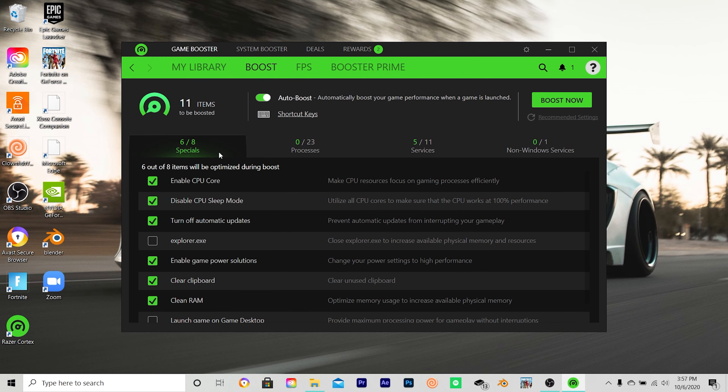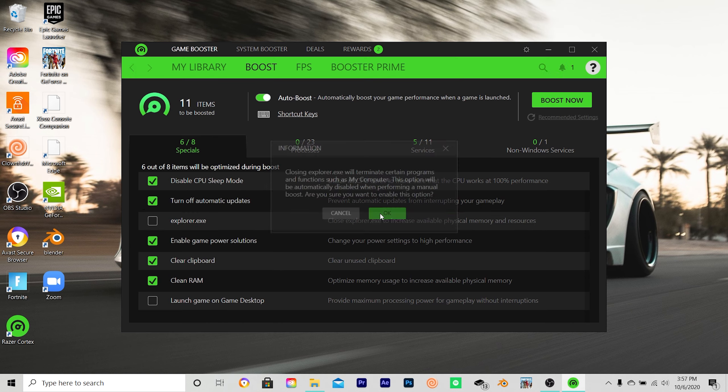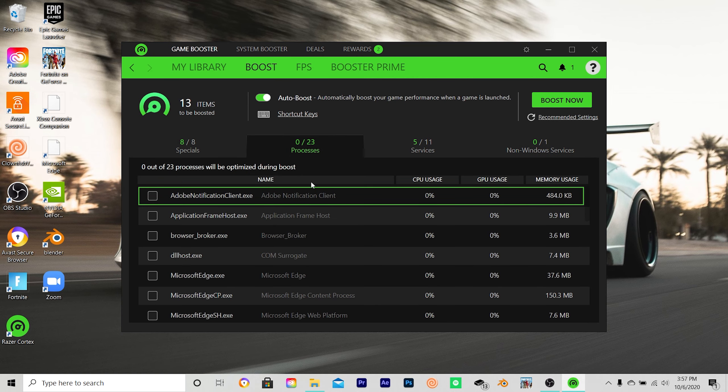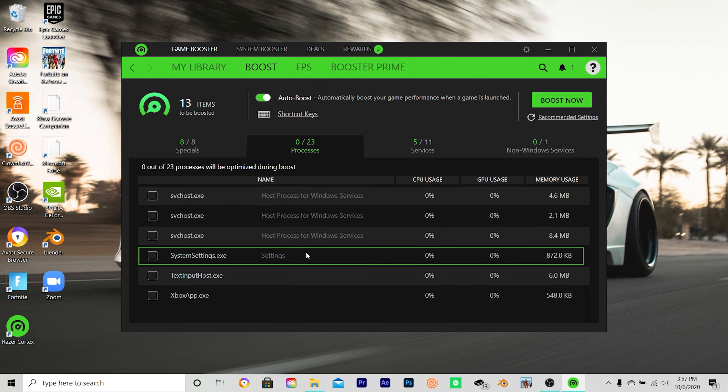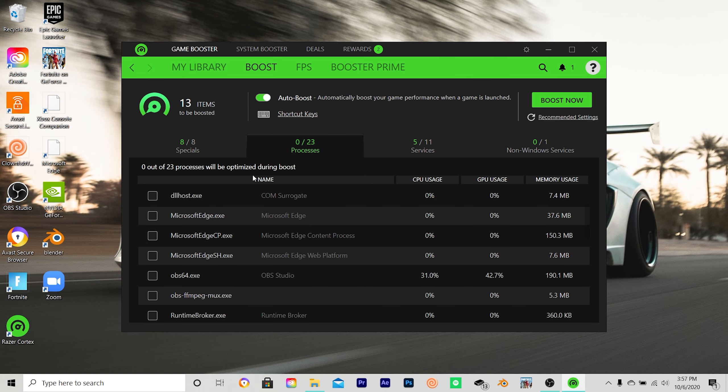As you can see, it showed up two games for me — a pre-installed game from Microsoft and Fortnite. To get started, go to the Boost tab and it's going to show you eight options. Just click all of them. What I like to do is select all of them, and then whichever ones are actually launching when you open Fortnite, you deselect those.